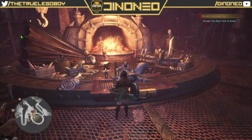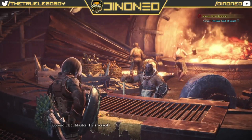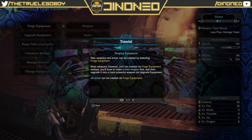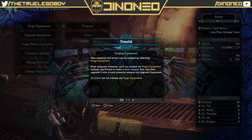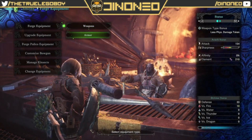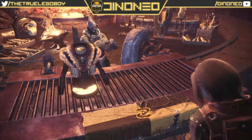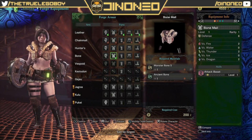You gotta go to smithy to craft armor. Yeah, I'm here. First option is craft gear. There should be an option for armor. Holy shit! Forge equipment! I've been always going to upgrade equipment. I've even been getting the tutorial for forging equipment. What the fuck, dude? You've never forged equipment. You've both been using basic iron weapons. This better be better than my fully upgraded leather.